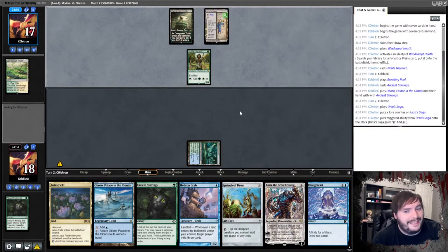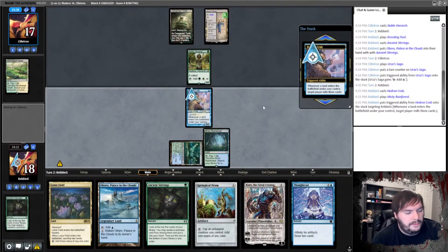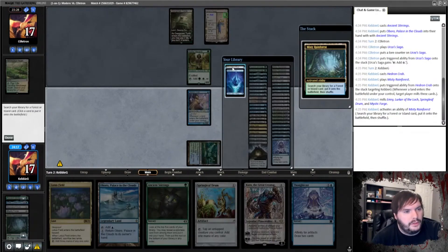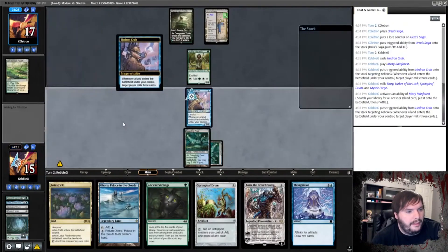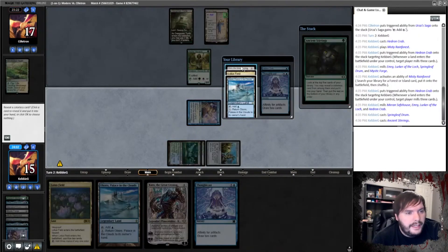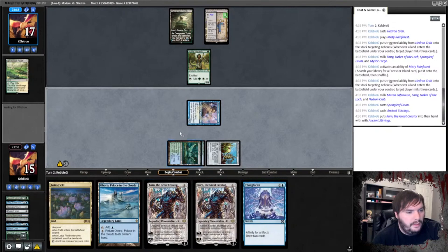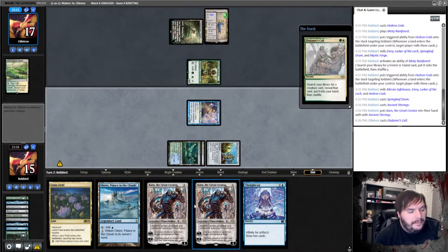Urza Saga — that makes me think it's less infect. Crab, Misty, mill myself — watch me mill my other Breeding Pool. Emery, Drum, Forge — that's fine. So we will take a Breeding Pool, untapped, mill myself. Play Drum. Stirrings — take Karn, any order, pass the turn. We already have a Karn — we have like every single thing but our namesake card.